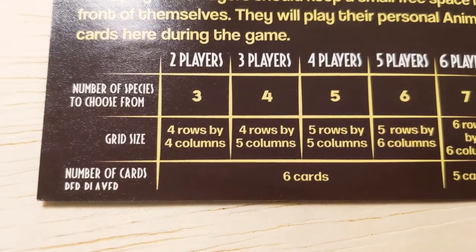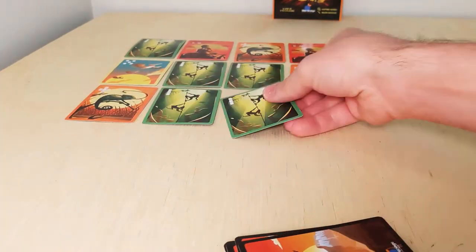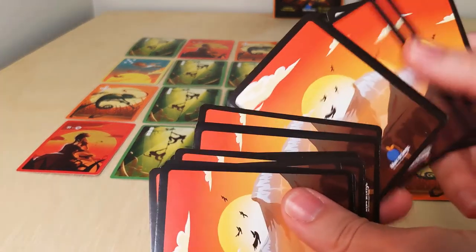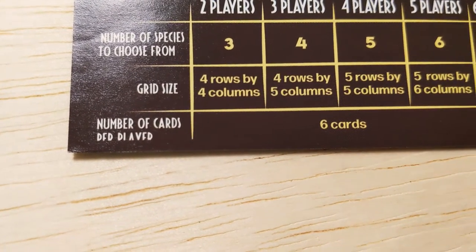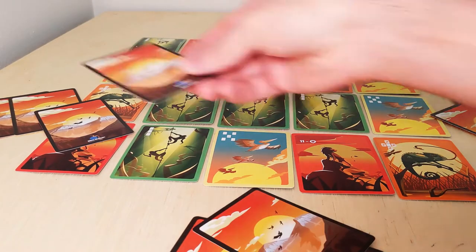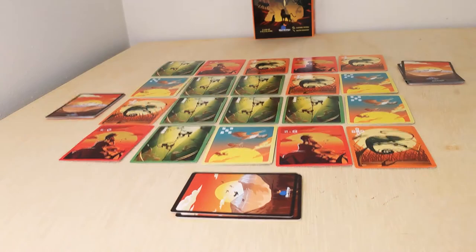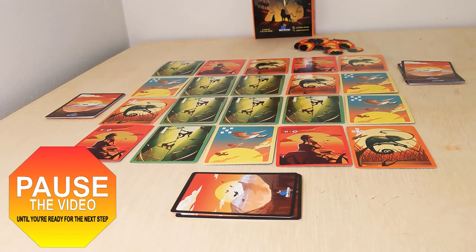Next, check that chart again and see how large your grid should be. Mine will be four rows by five columns. Randomly place animal cards into that grid pattern, face up. This will not use all of the cards in your deck. Once the grid is done, check the chart one last time to see how many cards each player starts with in their hand. This will normally be six, unless you're playing with a full six players, in which case we drop to five-card hands. Deal that many cards to each player. Any remaining cards can go back in the box with the unused species. And lastly, place your pile of mountain tiles near the play area. Pause the game here while you get your game set up, making sure you have the correct number of rows, columns, and cards in hand for your number of players.